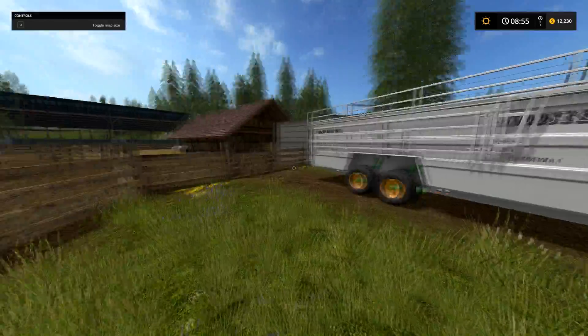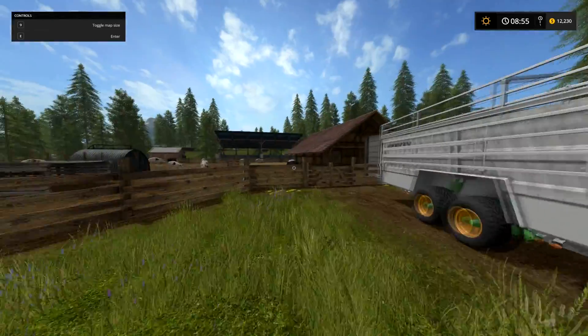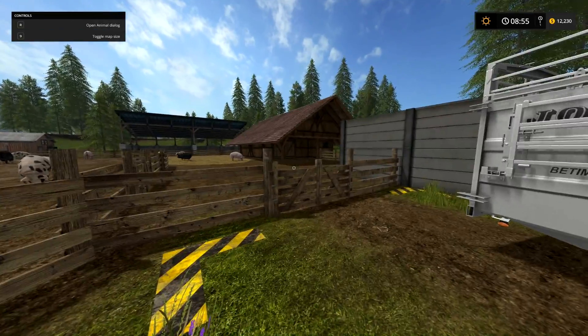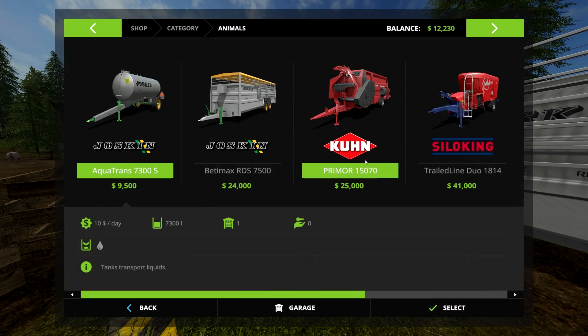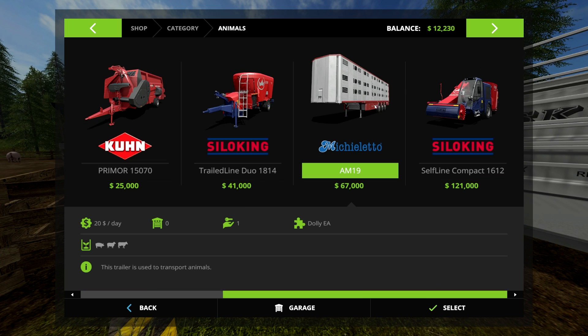If you don't want to pay the two hundred dollars, you can buy a transport trailer and take the animals to and from the shop yourself, saving that convenience fee — it just takes time. In the shop under animals there are two trailers. The smaller one can hold nine pigs, ten sheep, or six cows. The large one will hold twenty-one pigs, twenty-four sheep, or fourteen cows — just over twice as many animals.